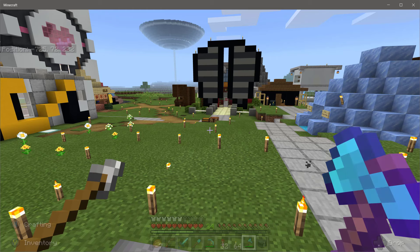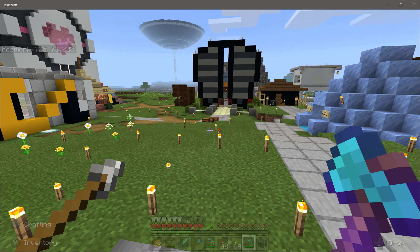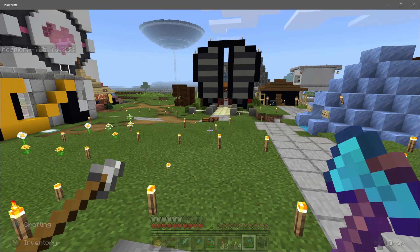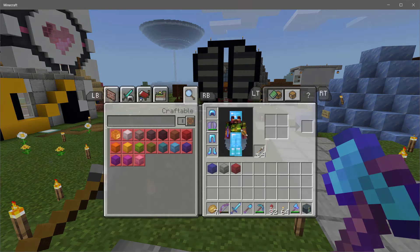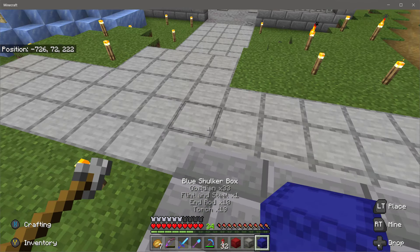So anyways, in today's episode we are going to do a bit of a monotonous task, so there will probably be some time lapses in today's video. The idea is we are going to add a portal from the world spawn and link it up to the nether hub that some of the other members have been building. We will need several supplies, so I spent a bit of time ahead of the video gathering some, though we're not quite done yet.